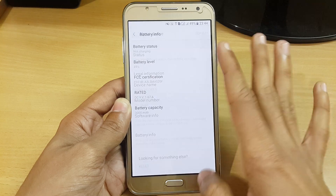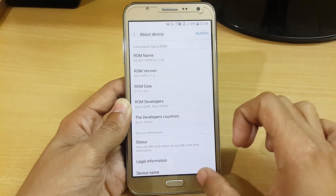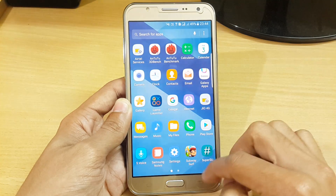Here let me show you the security patch — the security patch is of 1 November 2016. It is a really smooth ROM prepared by Alush and Mix 35000, and here you can see that it is fully debloated.